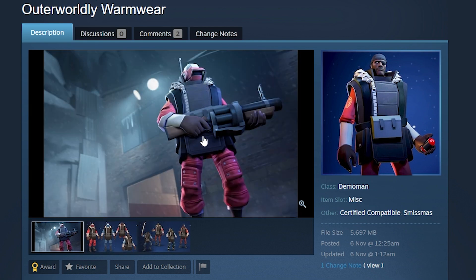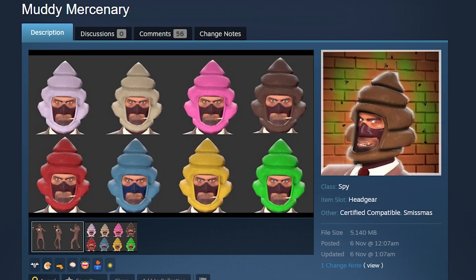The Outerworldly Warmwear — look at that cool SFM picture. It's a solid Demoman hat, upper body, and even pants combo. I think this looks good. Oh, and I forgot I had a joke item in here — the Muddy Mercenary. I don't think I need to say much more about that one.